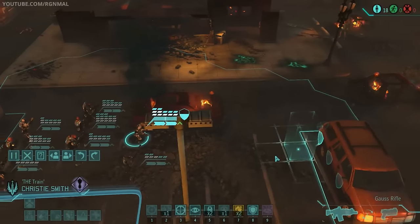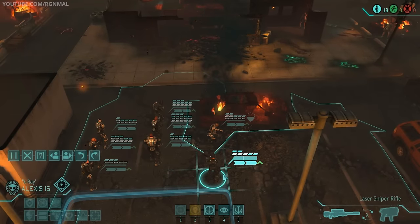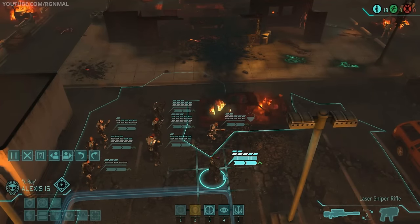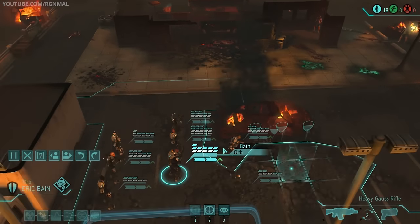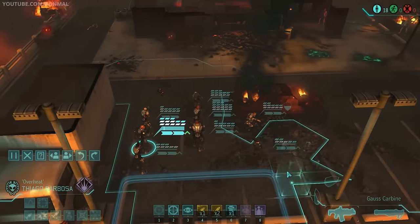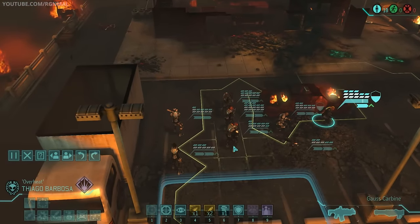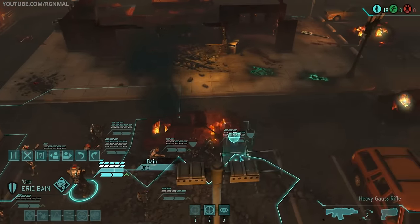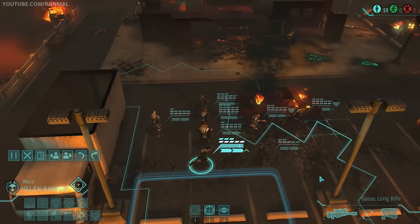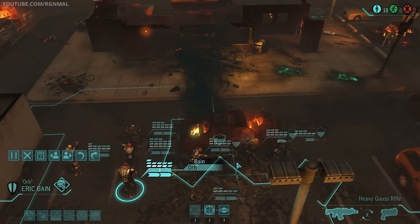Since no matter what we do we're probably not gonna be able to save France, our best bet is to save at least one civilian so we don't fail the mission outright, and then just try to keep everybody safe. I want to try to keep everybody central to Barbossa just in case I'm forced to use the Shadow Device earlier rather than later, considering the lack of cover here.